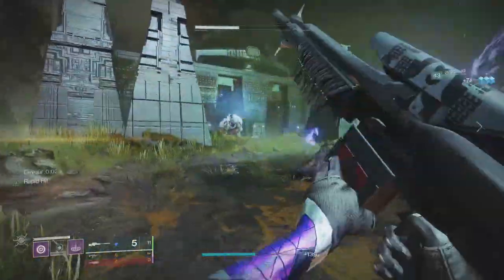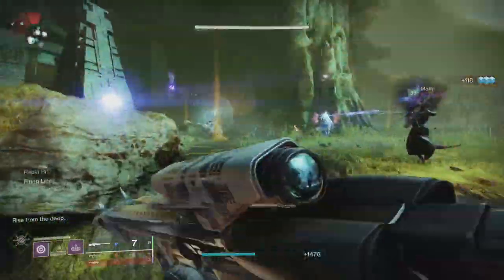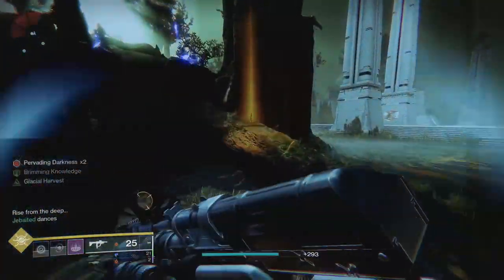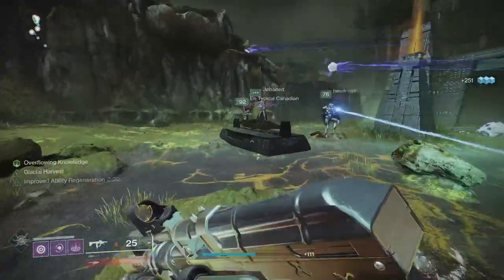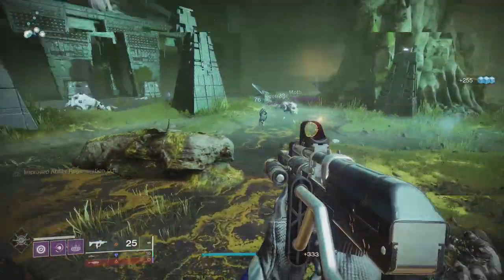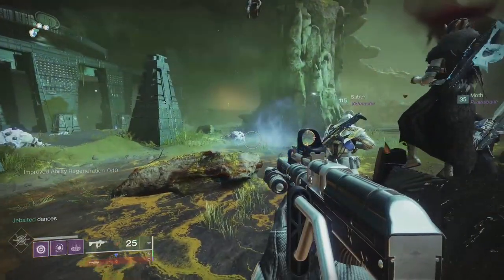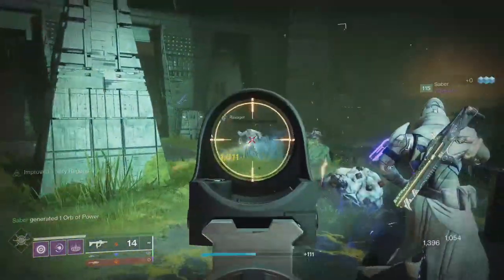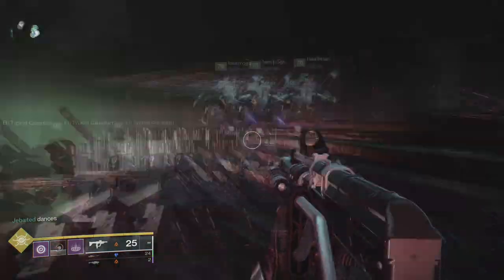Once the Knowledge Bearers are taken care of, there'll be shards of knowledge scattered all across the area. You'll need to pick these up and deposit them in the Payload. The max stack you can hold is 3 — you'll know when you have 3 when you have overflowing knowledge. To deposit them, just stand on top of the Payload for a couple seconds. Once all the knowledge has been deposited, you'll continue to the next checkpoint. You'll have a total of 6 checkpoints where you'll rinse and repeat this process. Once you hit the end, follow this path to the first real encounter, the Acquisition.